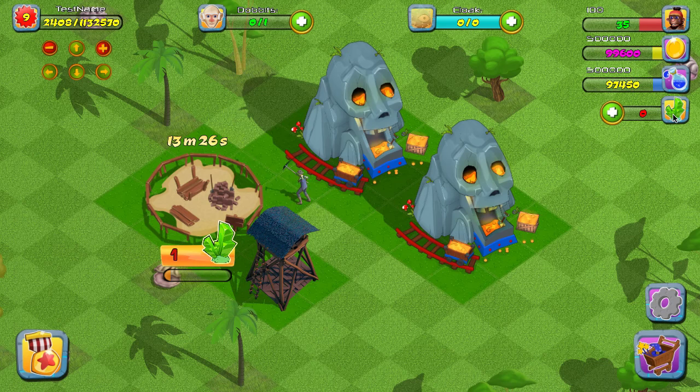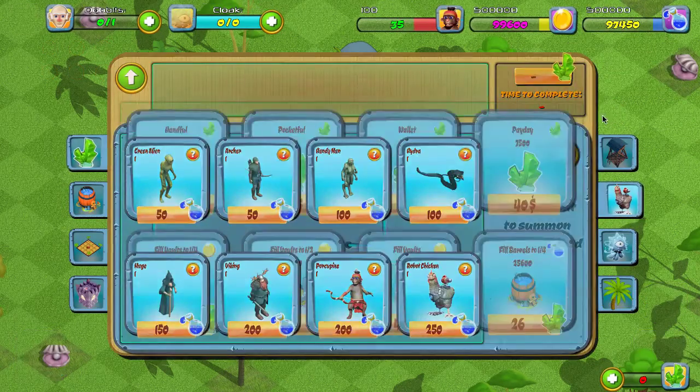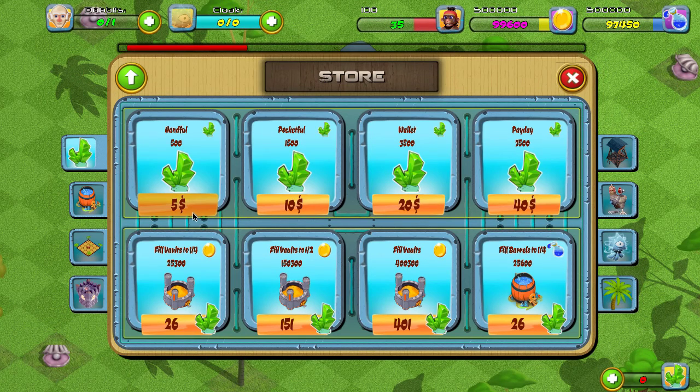I actually have zero gems, as you can see on the right side, and I need to purchase another set. Monetizing your game — getting players to accelerate buildings — is easy because all you have to do is add in sets of gems.